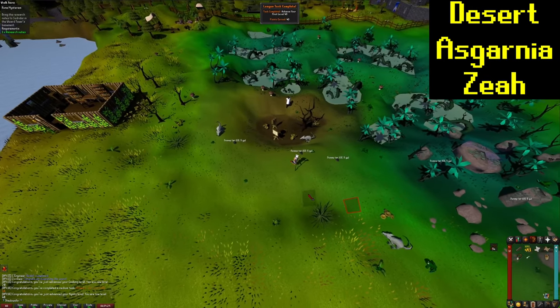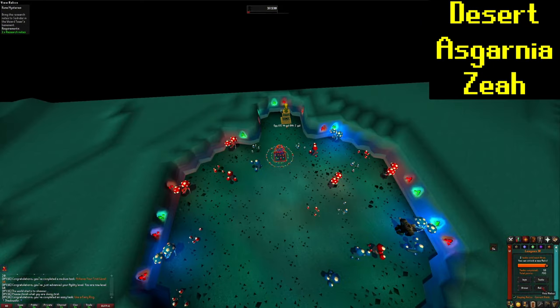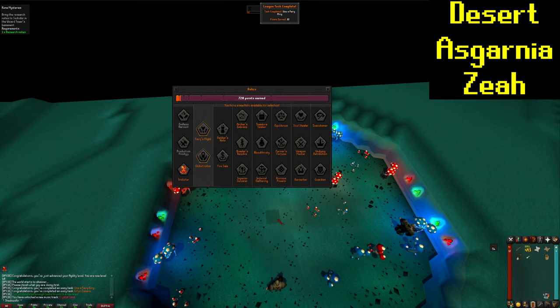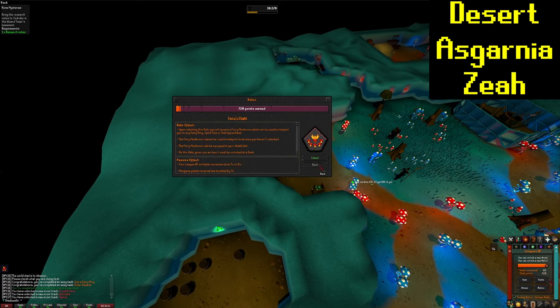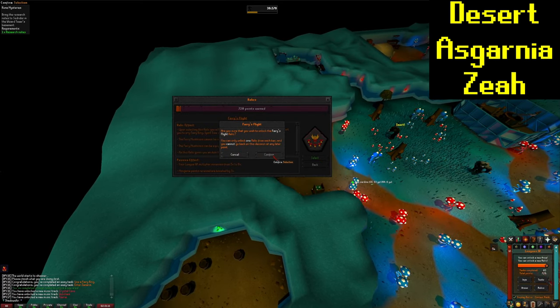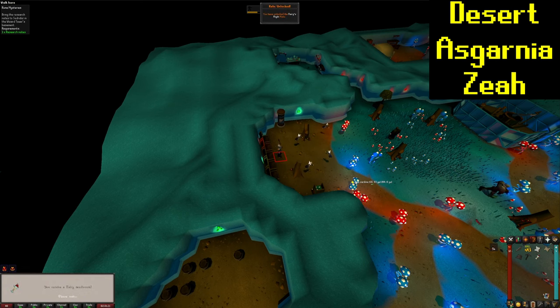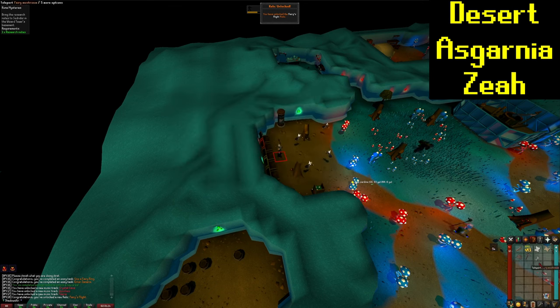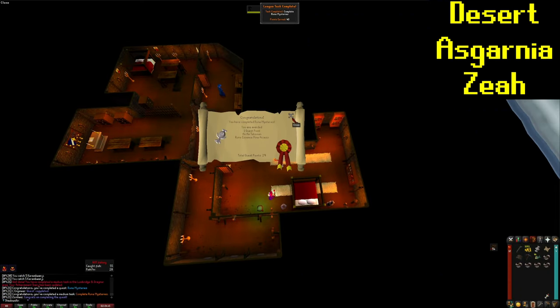Now we're going to achieve our first level 40 for 40 points thanks to the Sage's Greaves just giving us passive agility. We're going to enter Zanaris and use a Fairy Ring for 10 points, and now I've got my Tier 2 relic choice. I'm going with Fairy's Flight since it gives you not only the Fairy Rings and Spirit Trees, but also the Tool Leprechauns to be able to teleport to. With Globetrotter you basically just get everything normally, but you can't really get those Tool Leprechaun teleports without Fairy's Flight. Then we're going to head down here and catch some Karambwanji for 10 points, and get a nice little stack for our cat. And we're going to finish up Rune Mysteries for 40 points.